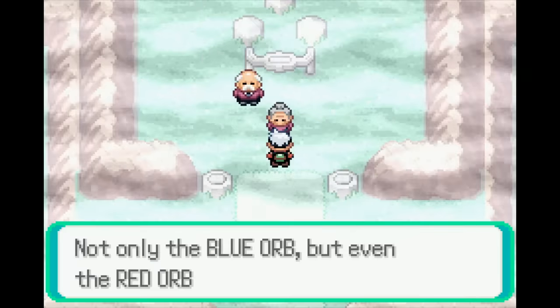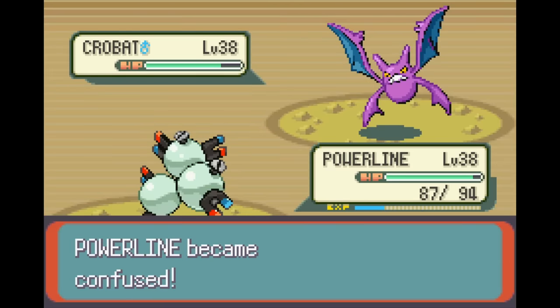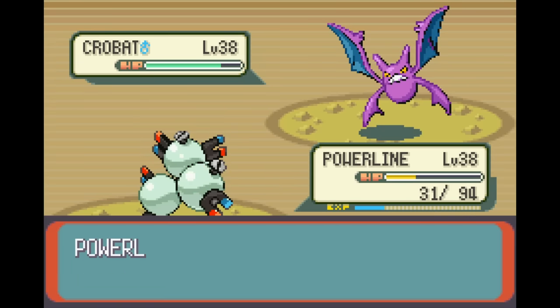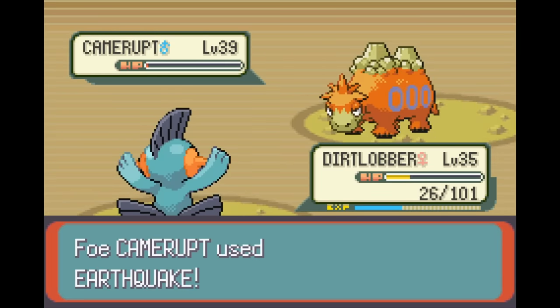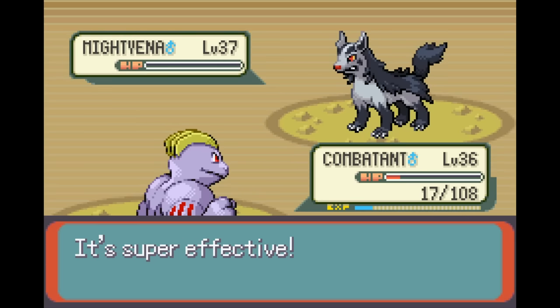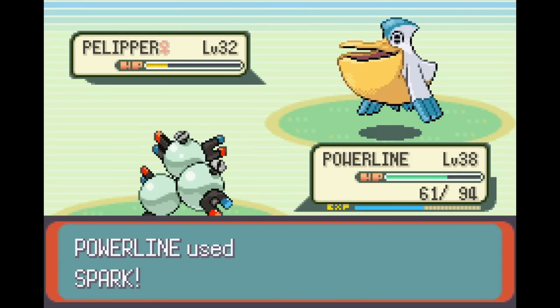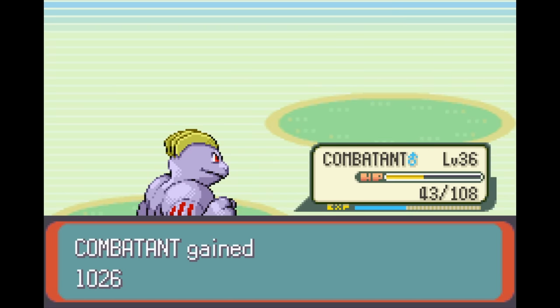Mount Pyre was uneventful, as was the Magma Hideout. The battle with Maxie was a bit aggravating because at one point Magneton didn't get to attack for five turns in a row due to confusion and flinching. Also Marshtomp lost to Camerupt, which was pretty embarrassing — a Water-type losing to a Fire/Ground-type. I headed back to Lilycove for the final rival battle of the game, which wasn't very difficult. Magneton beat Tropius and Pelipper, Marshtomp beat Slugma, and Machoke beat Grovyle. At this point I decided my team needed to be more fully evolved, so I evolved Marshtomp, Kadabra, and Machoke in rapid succession.